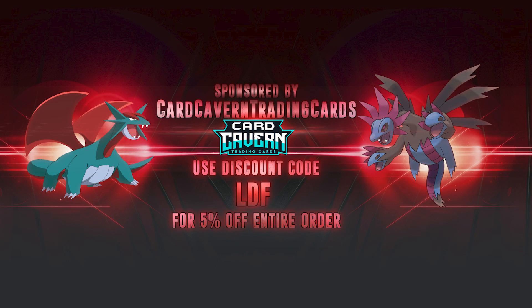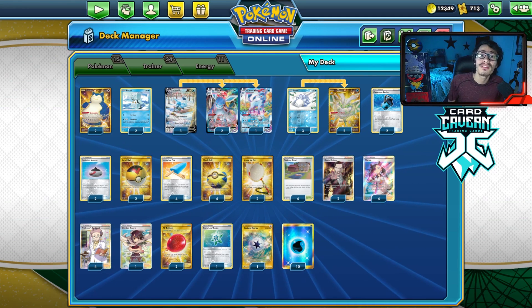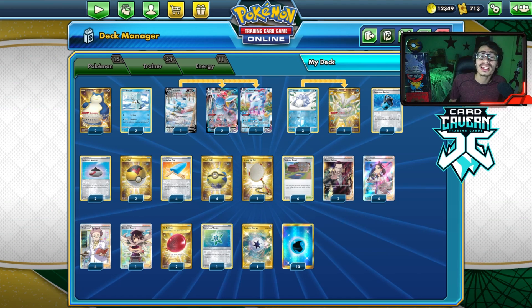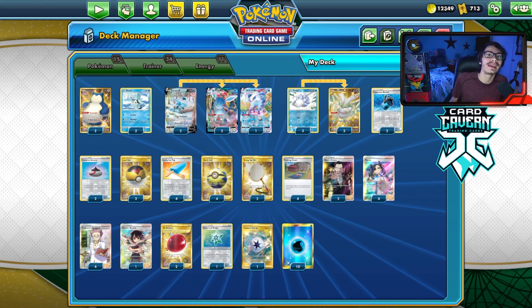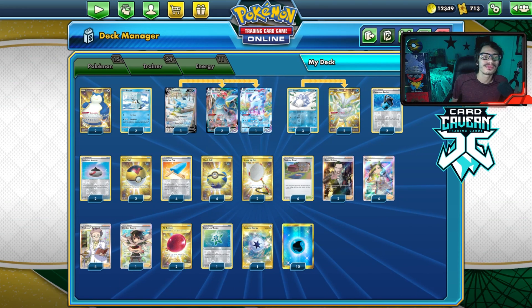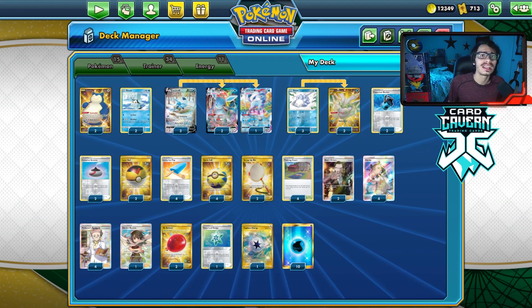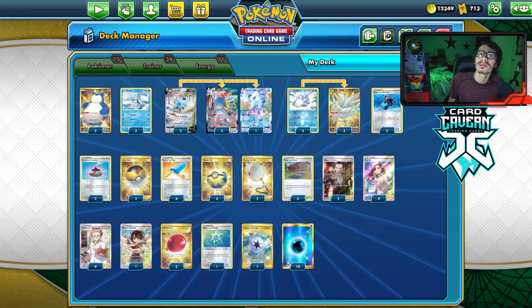If you're ever looking for any PDC Joe pack codes, get them over at Carcaven. Carcaven sells codes online for the cheapest. If you're looking to pick up any set codes like Evolving Skies, Chilling Rain, Battlestyle, Shining Fate, Sword and Shield base set, or maybe Celebrations if Carcaven has any in stock when they drop on Friday — get them over at Carcaven. Use my discount code CODELDF for a 5% discount on your order. They also sell singles if you're looking to pick up singles.